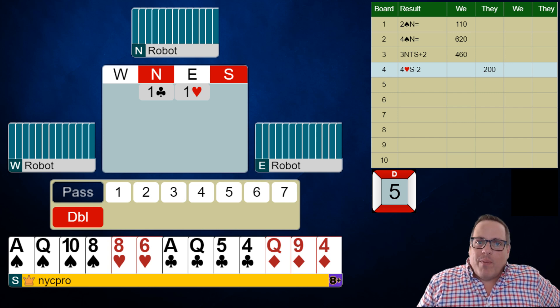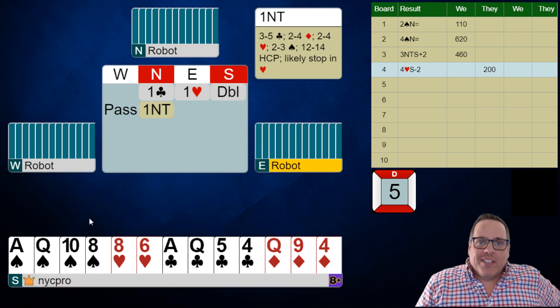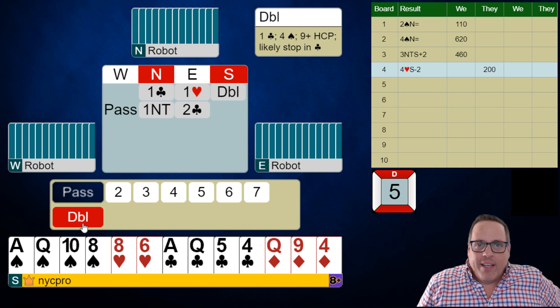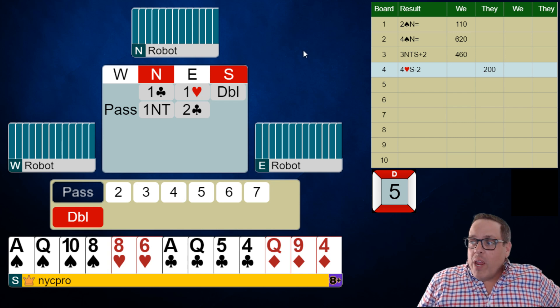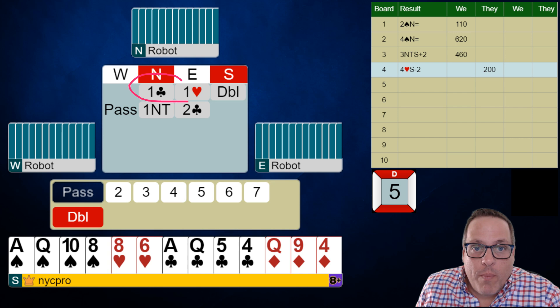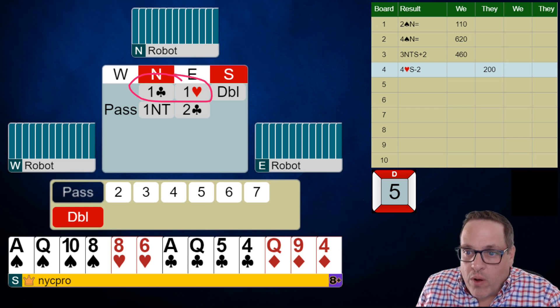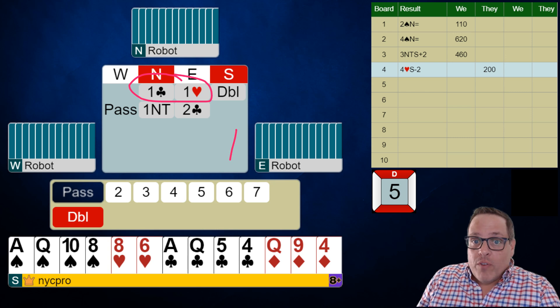Our partner opened one club, our right-hand opponent bid a heart. I hope you guys went to bed doubling. This is the only correct bid with this hand because we have four cards in the spade suit. One of a minor with a one-heart overcall is a special circumstance for the negative double. The double shows exactly four spades and six-plus points.